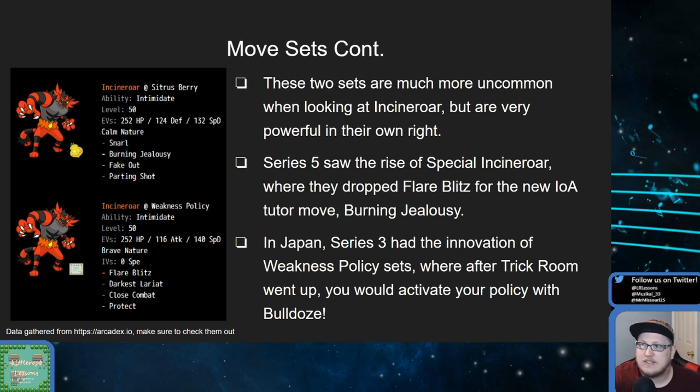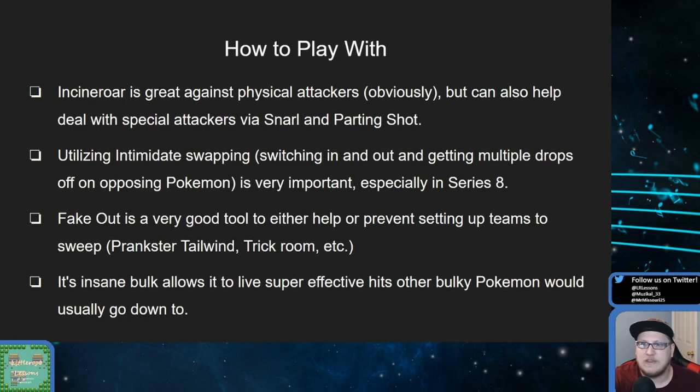Weakness policy sets probably would still work in this format today. Incineroar's typing is still very good — Fire/Dark — being strong against physical attackers via intimidate and special attackers via snarl and parting shot. The one downside is if you dynamax it, you don't get to do the intimidate swapping you probably want to be doing. Series eight is a very physical-heavy format — about 60% of all moves are physical right now. So being able to do intimidate swapping is very important, which is why the bulky pivot is very popular. Fake out has always been a great tool, being able to stop prankster tailwind, fake tears, screens, speed control, and setup, and it helps against trick room as well.